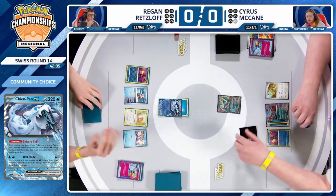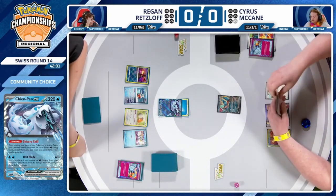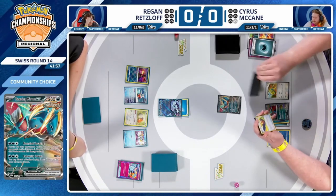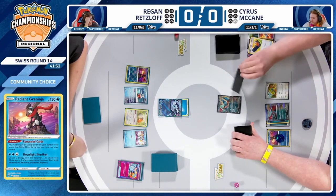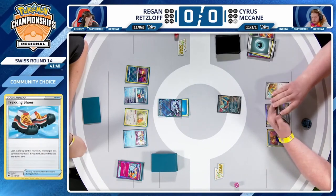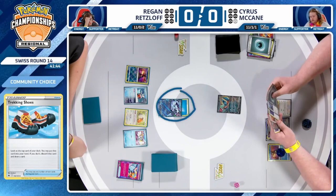Of course there's the Penny, and Sada plus an attachment could technically get there — that would allow Cyrus to retreat. But this is not a dedicated ancient box deck, so it's a little early. Even in the late game, it's not guaranteed that Roaring Moon would have enough ancient cards in the discard pile to KO the Chien Pao. This might buy Regan just enough time, as the Prime Catcher itself is another switching card now no longer available.